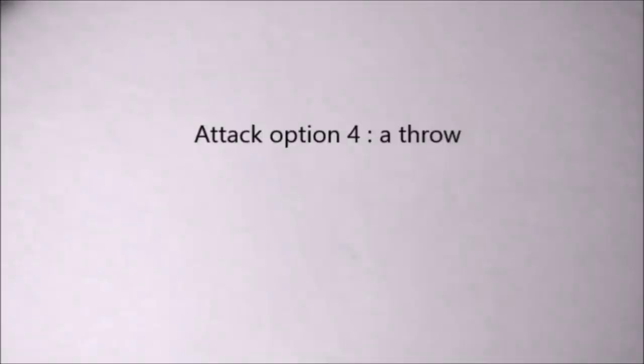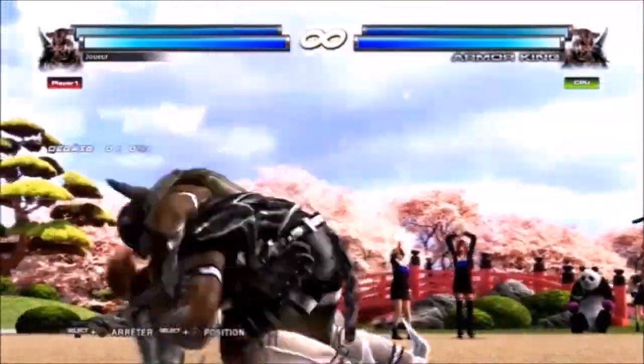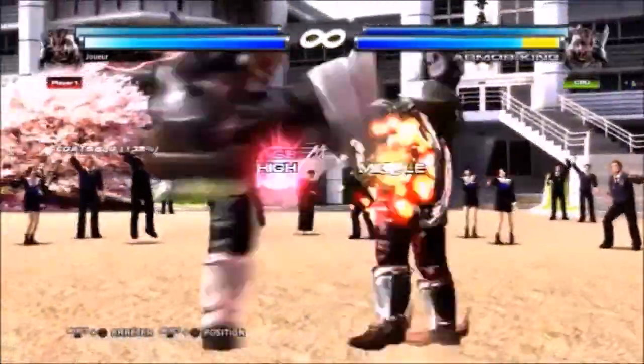Attack option 4: a throw. Sometimes they can take advantage of your hesitation to do a throw. It may be good for not hitting counter hits, but not really worth the risk considering the mind game involved.